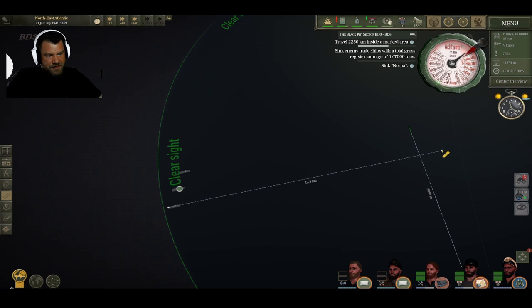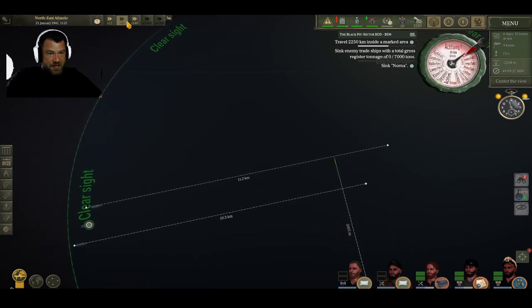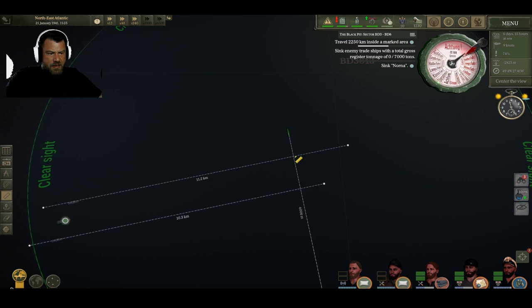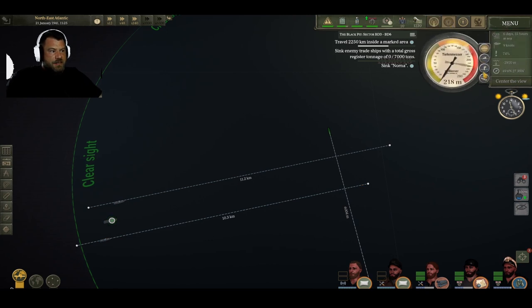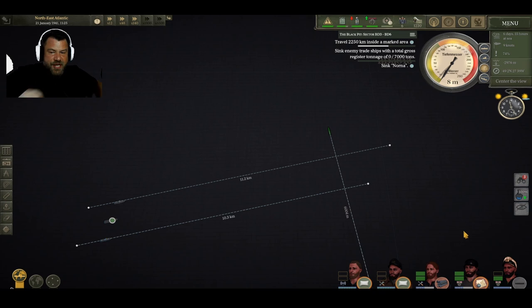That target is going to be roughly there. That target's going to be not quite there, but close to it. We want to keep on backing up for the time being. Let's back up a little further. We want to be about a K out. Slam on the brakes there. And we're going to dive — we're going to get real sneaky, because I want to play with the TDC and see if it works.